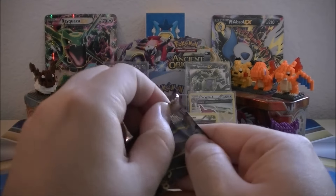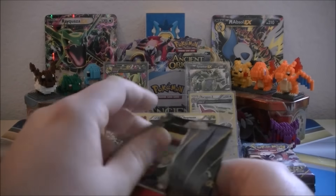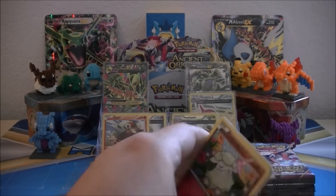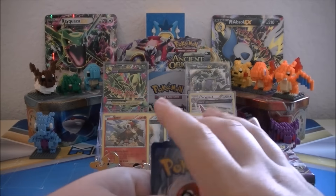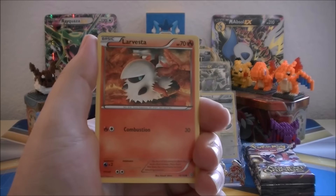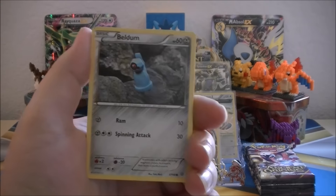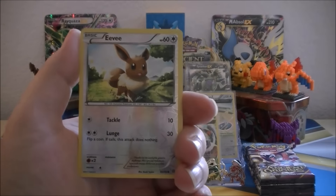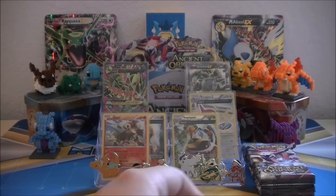Shiny Mega Rayquaza, what you got for me? We got Cottonee, Larvesta, Meowth, Goomy, Beldum, Porygon Two, Rotom, Lucky Helmet. Eevee is our Reverse Holo, and our Rare of the pack is a Regiice non-Holo Rare.